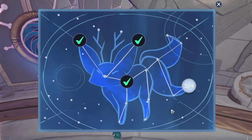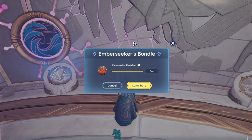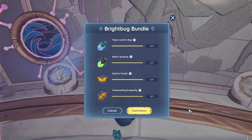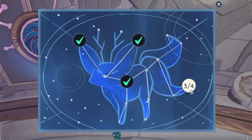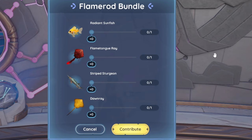This magenta one is the one we are working on — you have four different bundles with different items in here, so we can give them a quick look. I'll be going over each and every item individually so you know how to complete them and where to find all the bugs and fish throughout this video. We're going to start with the first bundle, which is the Flame Rod bundle — probably the most difficult one to get out of all of them.